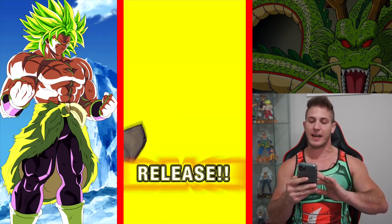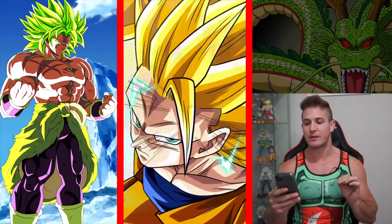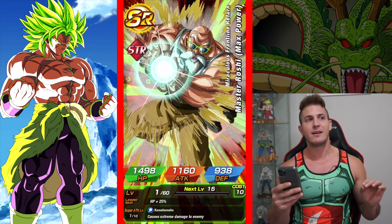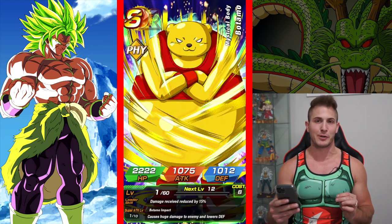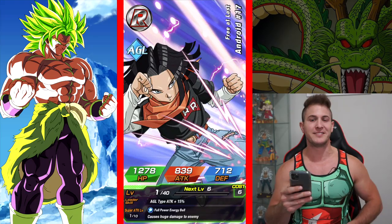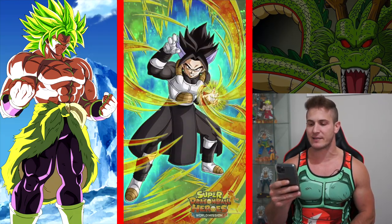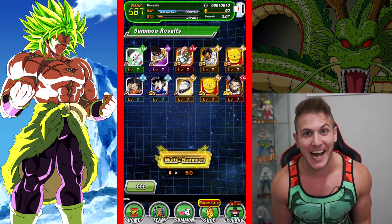Alright, on to the second multi — really want Cumber. We're gonna get multiple SSRs, come on Cumber! I want to see that Super Saiyan 3 hair. Oh yeah, if Janemba is on here I would like a copy of him because I think he looks super cool. Actually I think it's Baby and Janemba on this banner. Come on Cumber — oh, it's just the Jinx again. Okay, we've got one more chance to get Cumber.